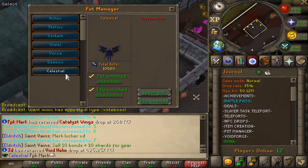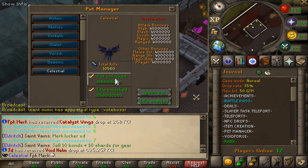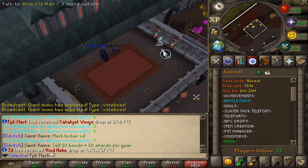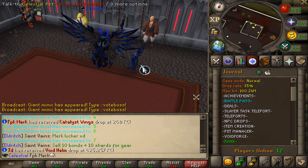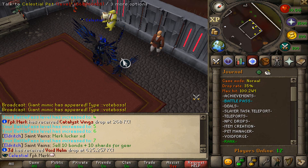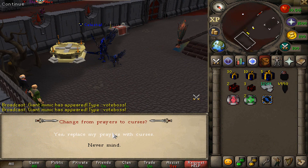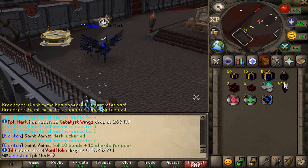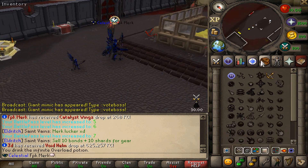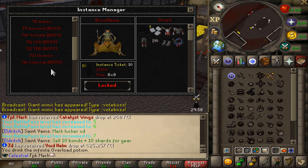Let me also spawn my Celestial pet right here — look at the damage and the attack bonuses and everything. Let's spawn our pet — that's how the bad boy is looking, the Celestial pet. Let's also get ourselves curses right here, and what we will do now is go and check out the beautiful Tier 14 boss called the Celestial.